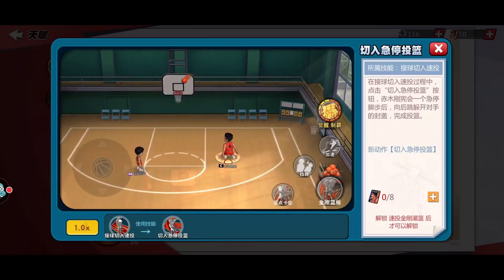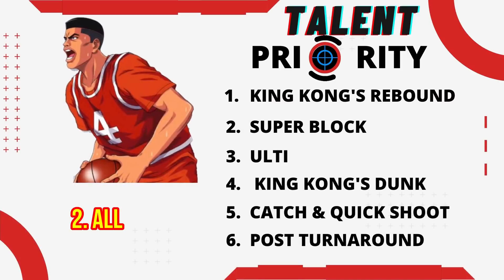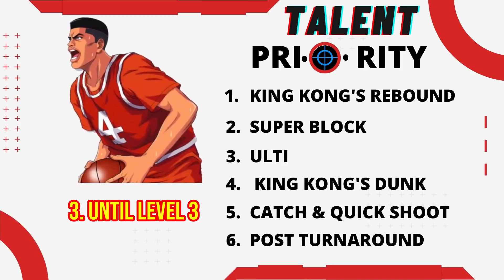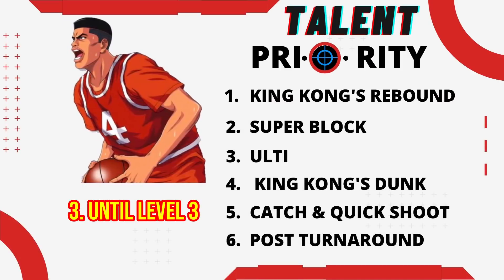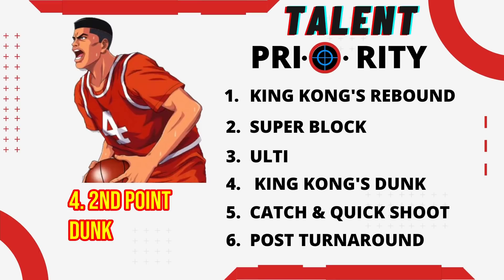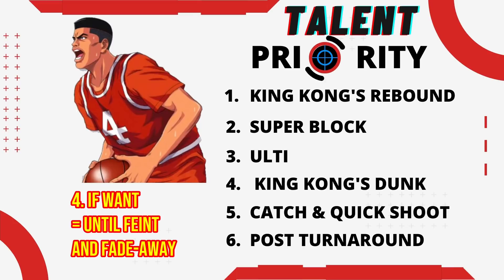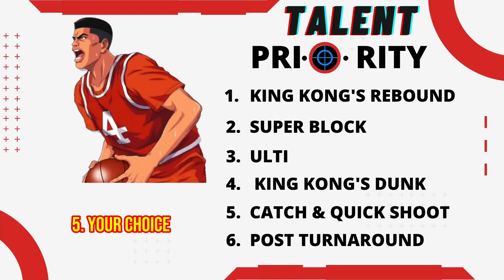To recap the priority: first is King Kong's Rebound — only skip the resistance small nodes. Second is Super Block — upgrade all. Third is the ulti — I recommend upgrading until awaken level 3, only upgrading the small nodes that link with big nodes, and both blocking moves must be upgraded. Fourth is King Kong's Dunk until second point dunk — only level small nodes related to bump-away defenders. Fifth is Catch and Quick Shot — if you want to upgrade it, you must level until the end for feign and fade away. And the last is post turn-around — your choice.